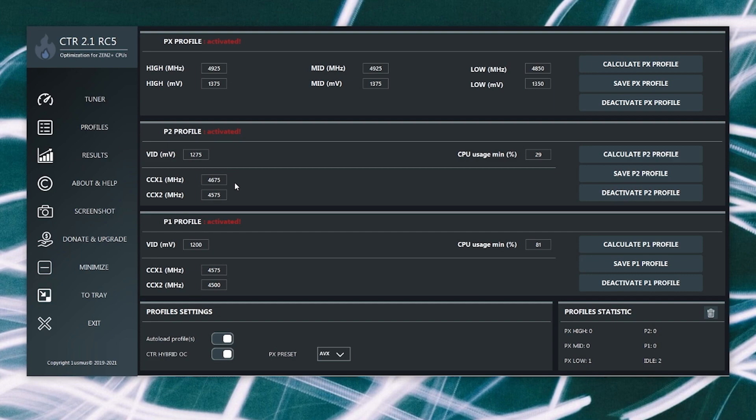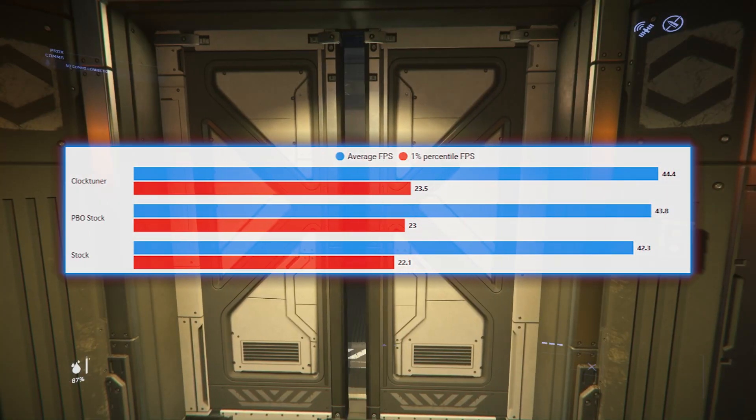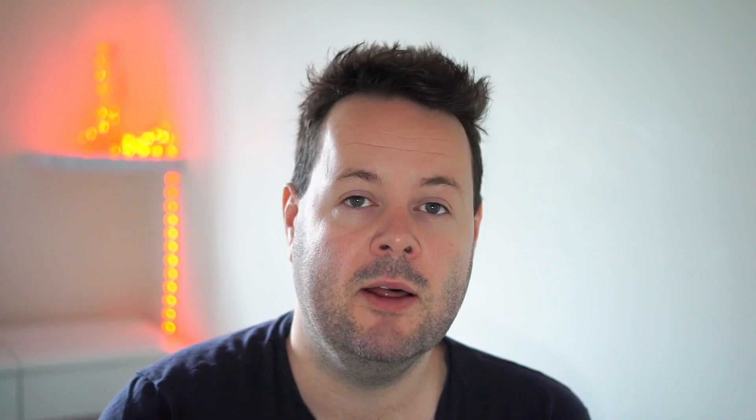Here are the results. You get a pretty good increase in Cinebench results, and then in Lowville you're up to 44.4 FPS — better than just PBO enabled. For a solution where you download some software, let it run, and apply the profiles it generates, it's pretty amazing. It's not a massive FPS increase, but if you were to scale this to a higher FPS area of the game percentage-wise you should see a bigger frame gain. Ultimately we're fighting for every single last frame in Star Citizen, so anything that can improve is good.